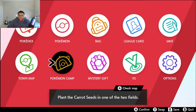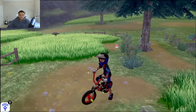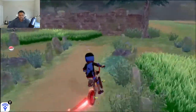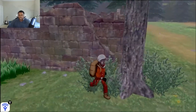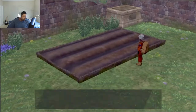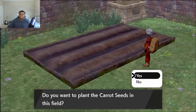It's further down. Okay, so we're here at the old cemetery. Oh, they got a dragon Pokemon just chillin' there. So now it's a matter of... Yeah, please don't come after me. Here we are. So you have to keep going down. It's one of the fields Calyrex told us about. Do you want to plant the carrot seeds in this field? I sure do.